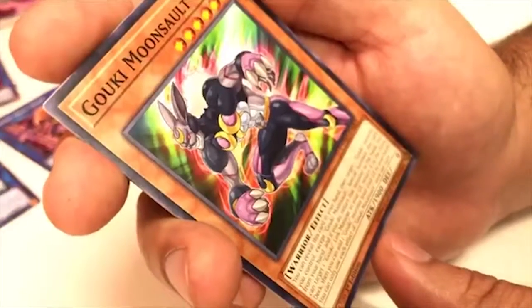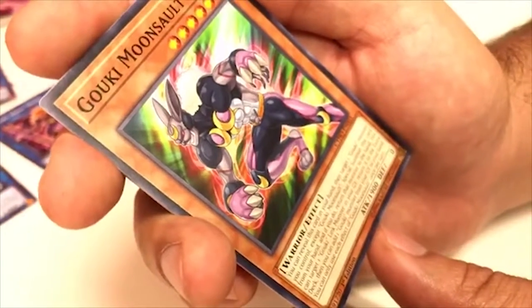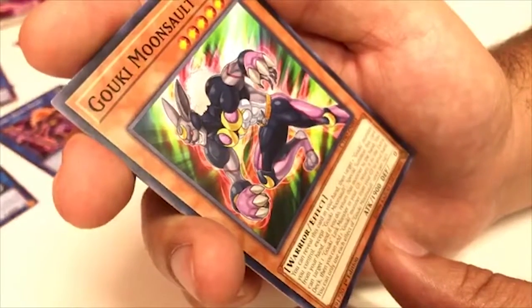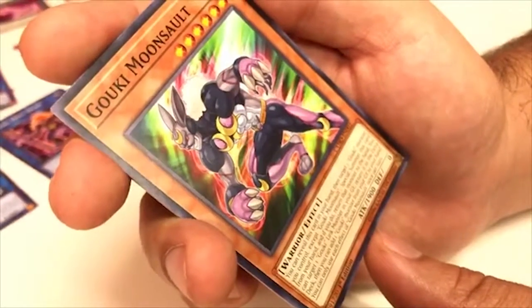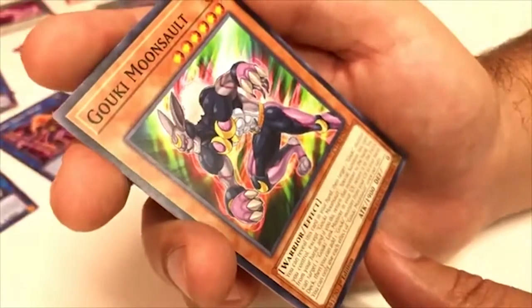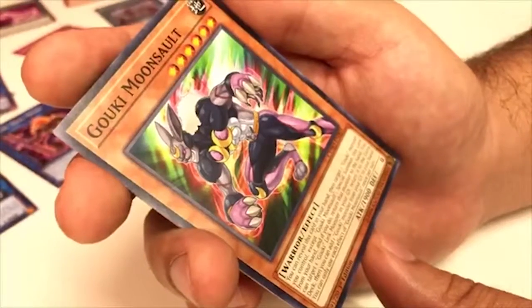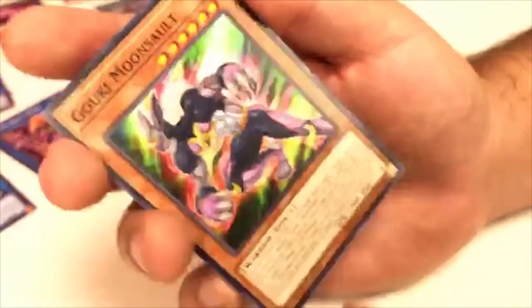Goki Moonsault — you can reveal this card in your hand and target one Goki monster you control except Goki Moonsault; Special Summon this card from your hand and return that monster to the hand. You can target one Goki Link monster in your graveyard, return it to the Extra Deck, then add one Goki monster from your graveyard to your hand. You can only use this effect once per turn. Pretty good — pretty easy to summon.